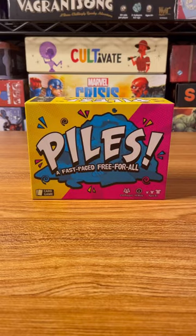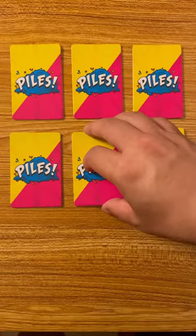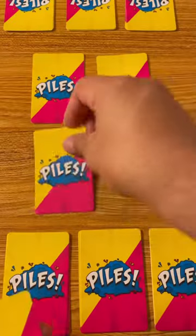This fast game for those who don't like to pick up their clothes is Piles. First you're going to shuffle up the laundry, then you're going to give everyone 6 piles of clothes, and then you're going to put the last 4 pieces in the middle.